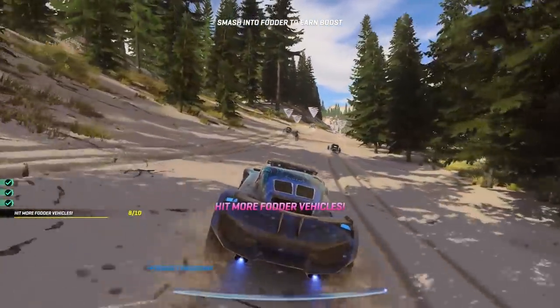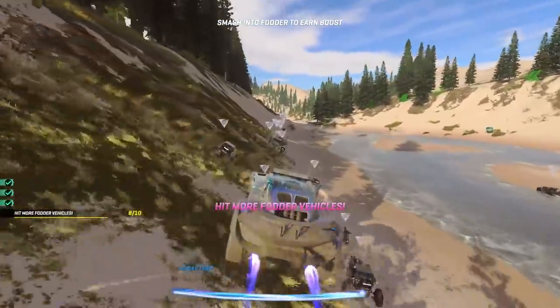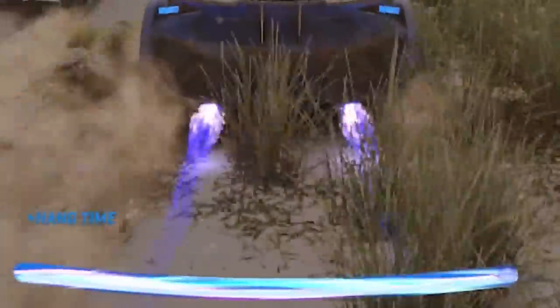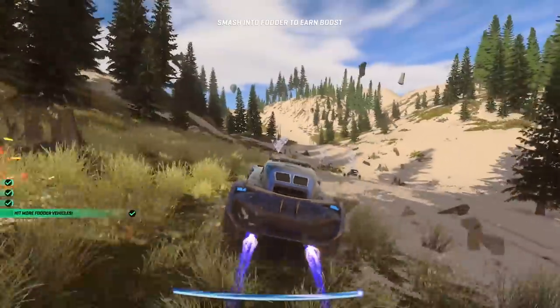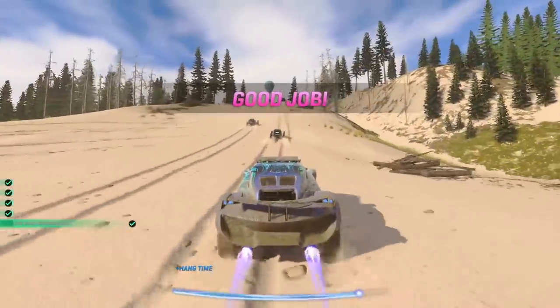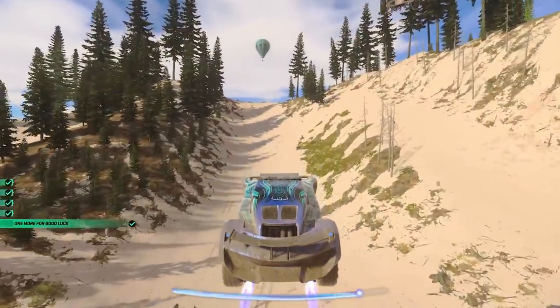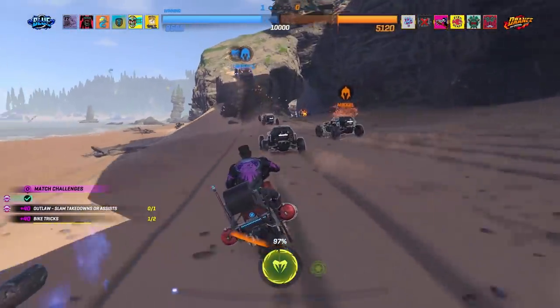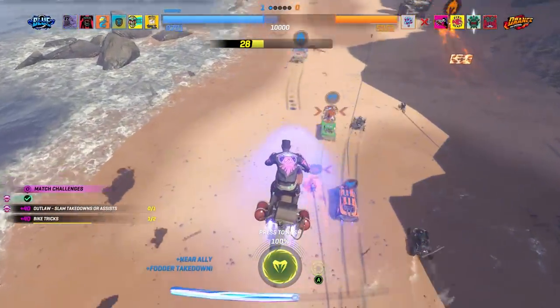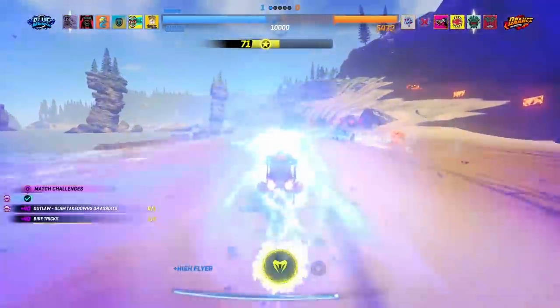So much of Onrush is about speed, and the game encourages you to boost almost constantly. In order to maintain that speed, you have to keep your boost meter full. The most common way to do this is to eliminate fodder vehicles that regularly spawn in your path for the sole purpose of being demolished by you and the other racers. You'll get even more boost for taking out opponents, and you can also fill your reserves by taking jumps, doing tricks, and performing other reckless stunts.